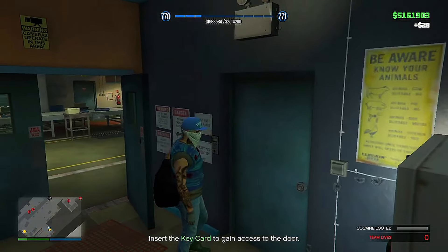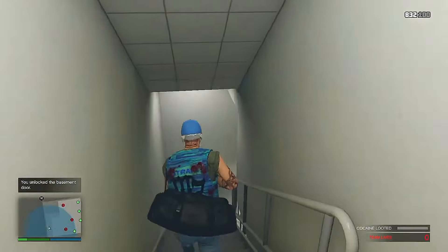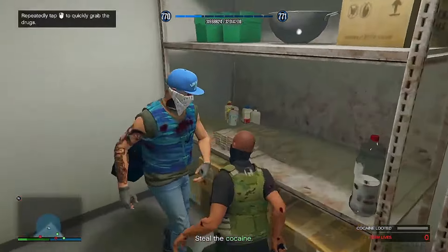What you acquired should grant you access to the areas in the factory, including the basement. Once you get into the storage area, fill your pockets.